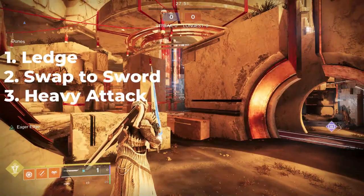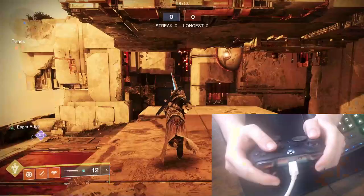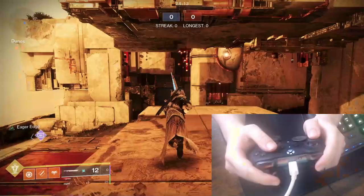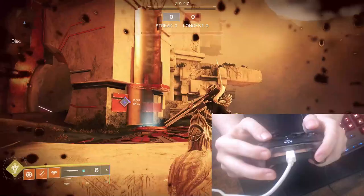Step 3 is doing a power attack by clicking the right trigger. Step 4 is pressing your super and jump at the same time, immediately after your heavy attack. You can do this by simply sliding your right index finger up to your right bumper, and putting your right middle finger on the right trigger.